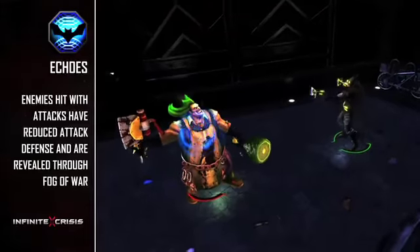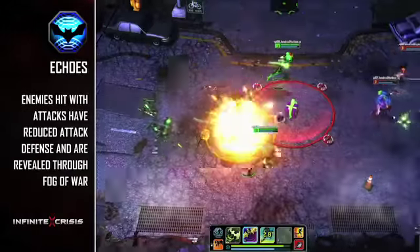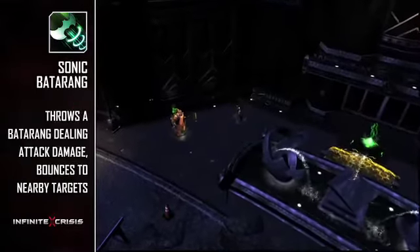His passive is Echoes, reducing enemies' attack defense with every auto attack, revealing them through Fog of War, and dealing bonus damage with his other abilities.